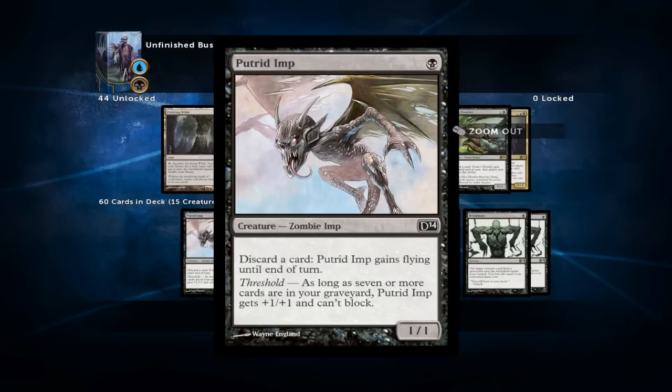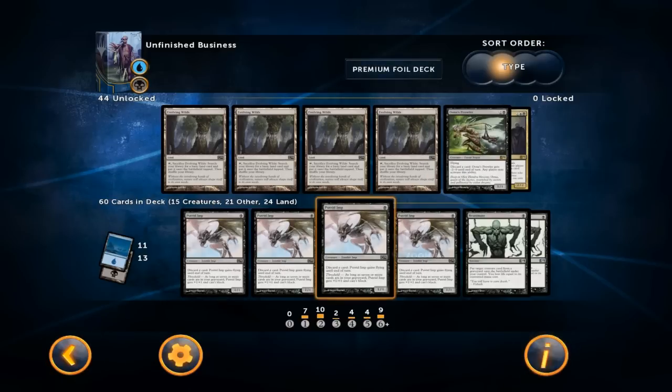You can activate this as many times as you want, at instant speed, so you can do this during your opponent's turn. Putrid Imp also has threshold, so as long as you have seven or more cards in your graveyard it gets +1/+1 and cannot block. I want to stress the cannot block part because I've had a couple of games where I had to block with Putrid Imp but it had threshold activated so I could no longer, and I ended up losing the game because of it. Still, it's a very important card and I'm running all four.